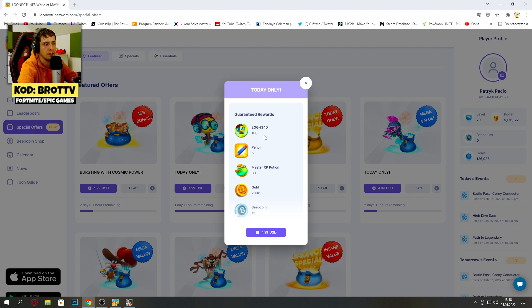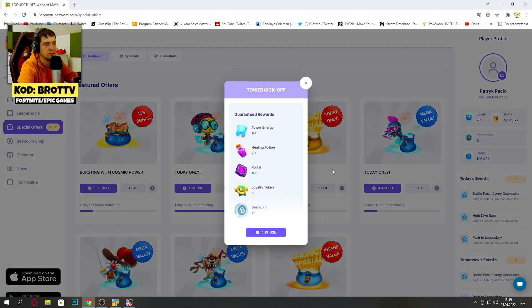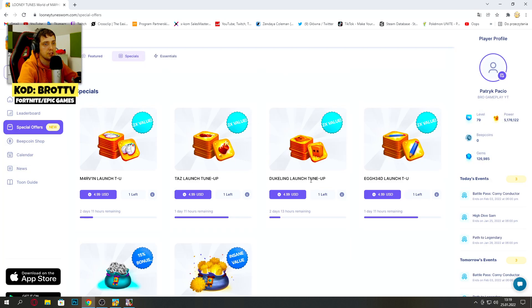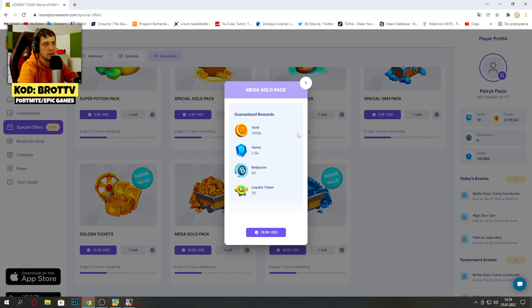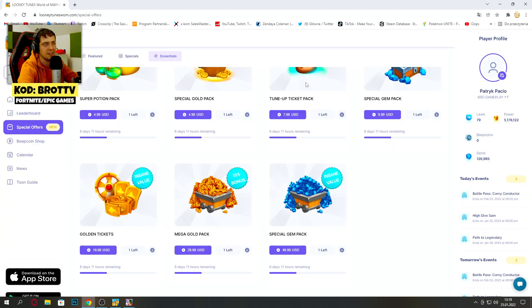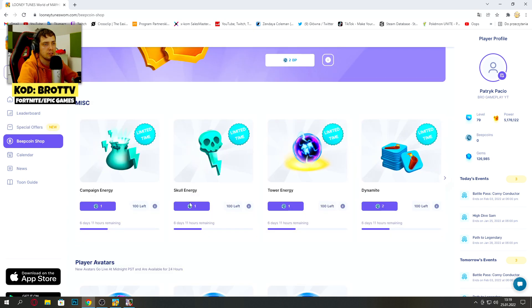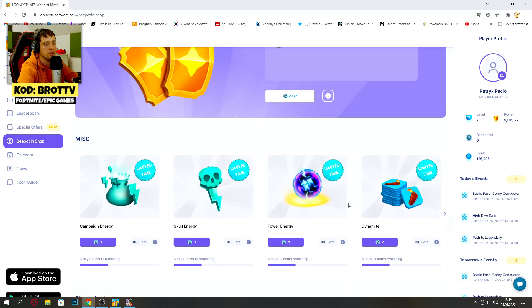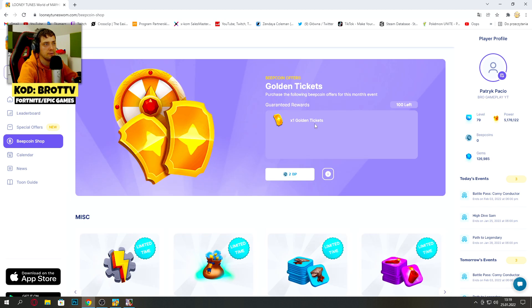What we can get here: today there are 100 pieces, 515 Bitcoins, Burst with Cosmic Stones — today only, a tower. This is a special reward — essential. Gold Mega Gold Pack, only 1 million gold. We got a Bitcoin section and we can exchange Bitcoins, which you get by spending money on this game. We can also get golden tickets and other stuff.